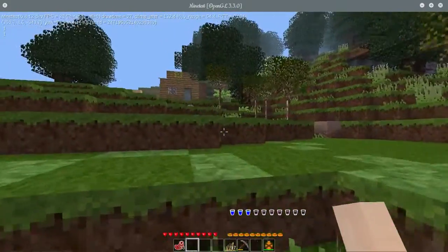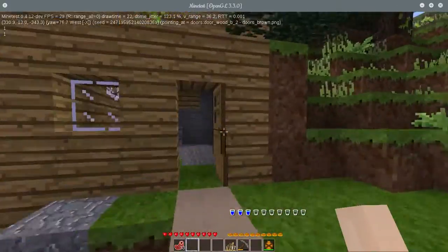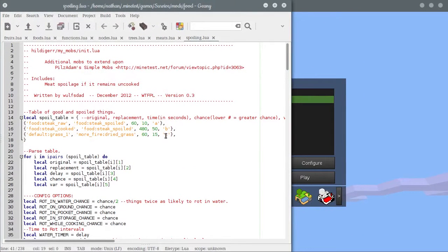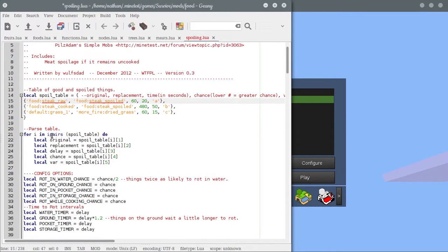That's a step in the right direction. I just have to figure out how to make stuff in inventory rot as it should. Basically, things are supposed to spoil as they sit out. I've got this table here which gives you the originals, the replacements, the time in seconds it should take before it spoils, and then a chance - because this is all running off a clock. So if I picked up some raw steak at 50 seconds in, 10 seconds later it's going to spoil. 10 is probably too low, but we have a chance here of how likely it is for that food to actually spoil.